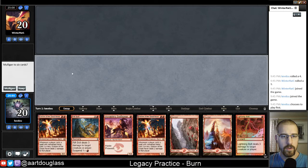Hi, Kevin Douglas here playing some Legacy Burn. We did win the die roll, and it looks like we have a hand that starts off Monastery Swiftspear into Eidolon, a couple of basics to cast it. So I think we are in a good spot — I'm going to go ahead and keep this.